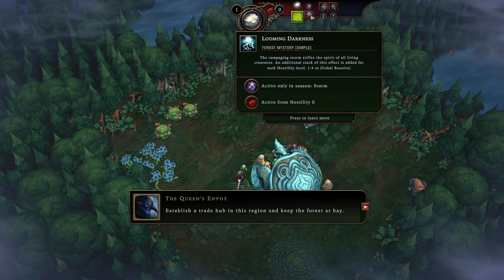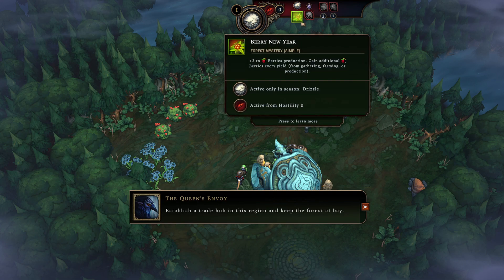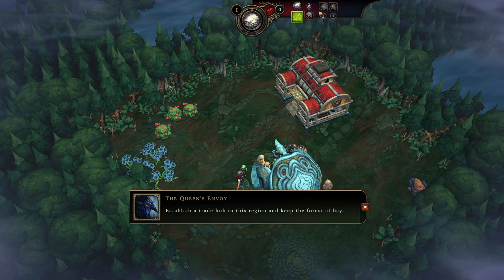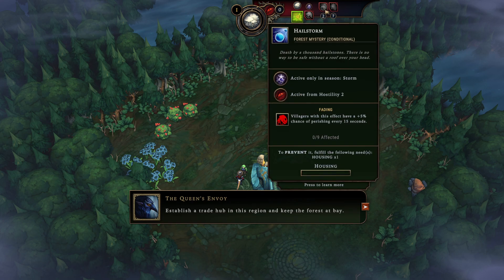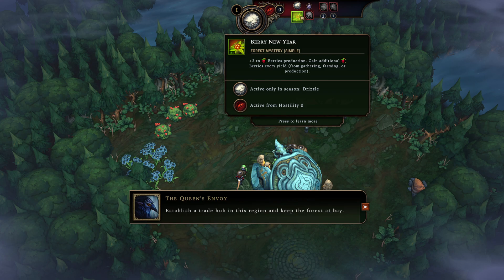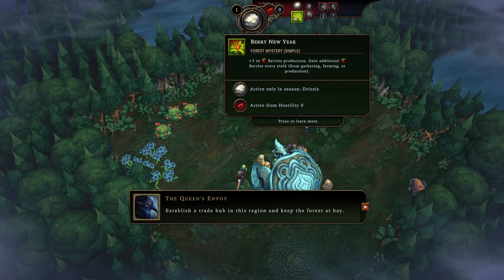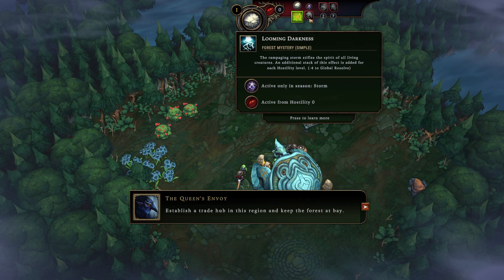The positive force mysteries are highlighted with a green border and the negative ones with a red border. The red ones are only active in the storm season — if you roll over it, it'll say 'only active in storm season.' The green one says 'only active in drizzle.' Below that it says 'active from hostility level zero,' so if your hostility is zero, this will pretty much always be in effect.